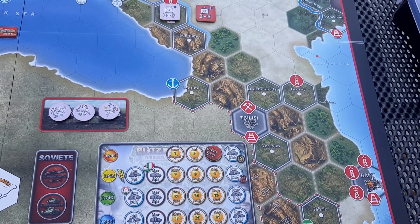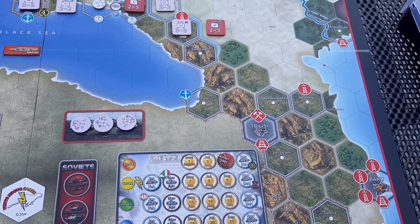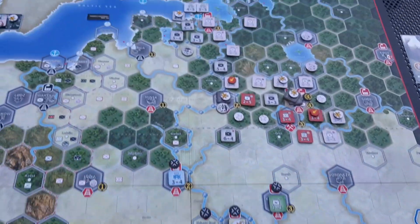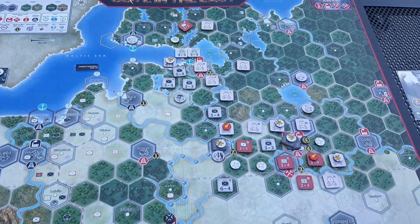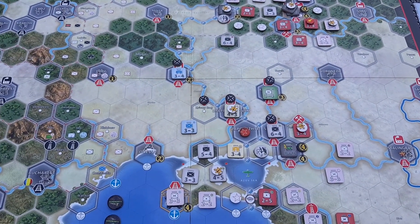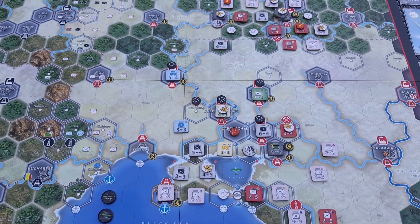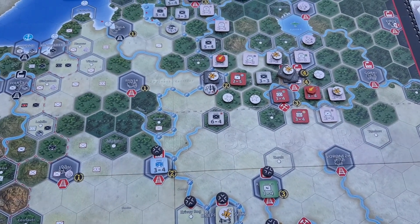Hello and welcome everyone. We've come to the end of Turn 3 - the Soviet turn - of my solo playthrough of the game called Blitz in the East by Vento and RoboGames. Even though the Russians didn't buy any offensive chit, meaning they can't attack or do any blitz phases, the attrition phase went ahead as normal - it always does.